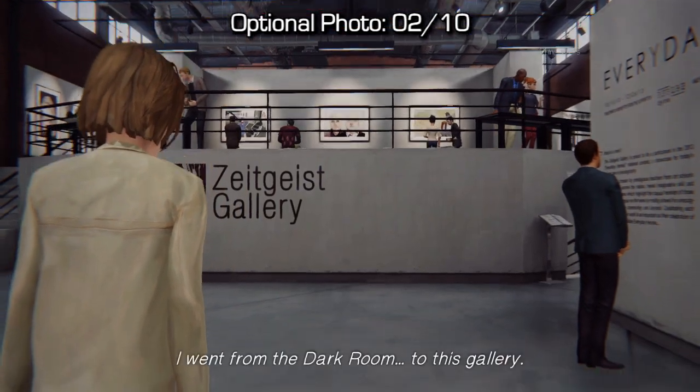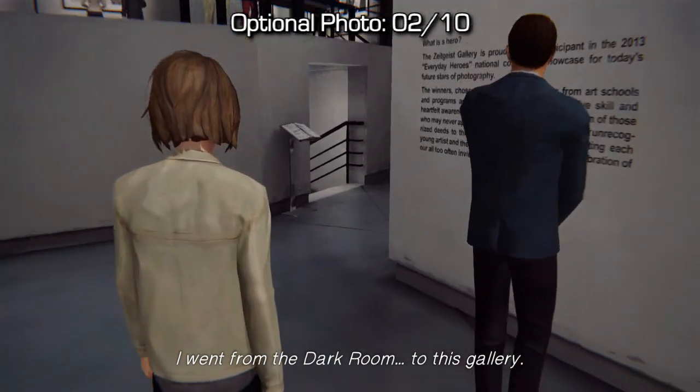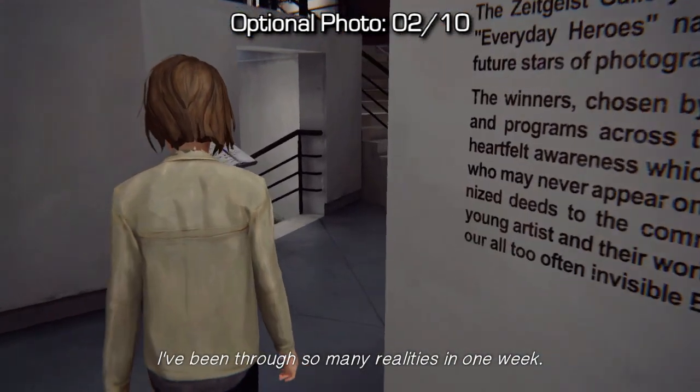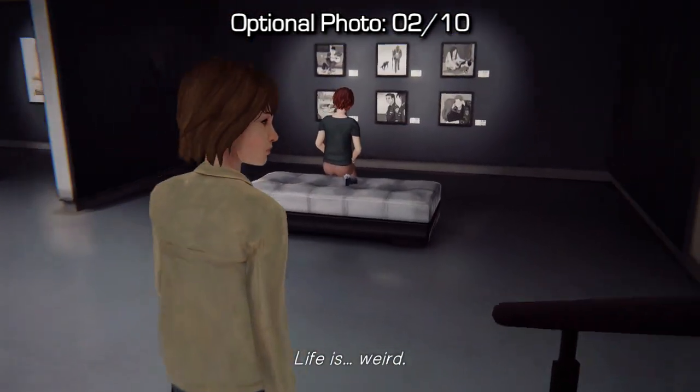Eventually you'll end up in an art gallery and once you have control over Max you'll want to go forward to the right and then down the stairs into a basement area where you can see a red-headed girl sitting in front of six photos. Interact with her camera in order to take a photo.